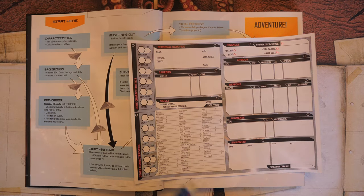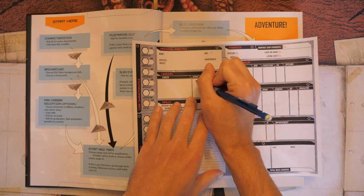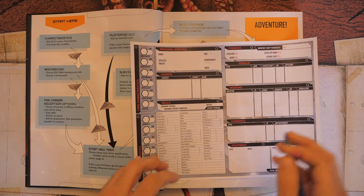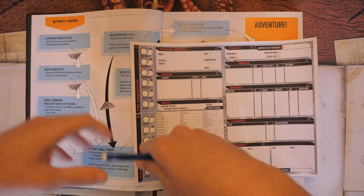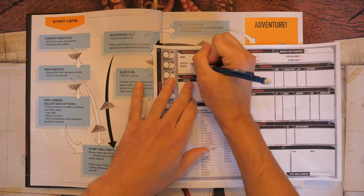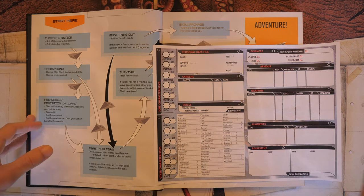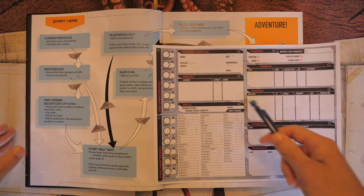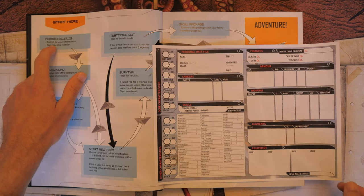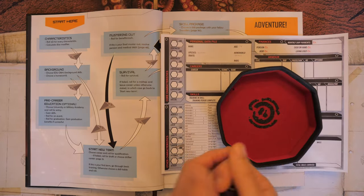Here I have my character sheet. We're starting at age 18, term one. Our homeworld will be Terra, and we're going to play as human — there are two alien species in the 2022 core rulebook but I want to keep it simple. The first thing we need to do is roll characteristics: 2d6 for every characteristic, going from Strength all the way down to Social.